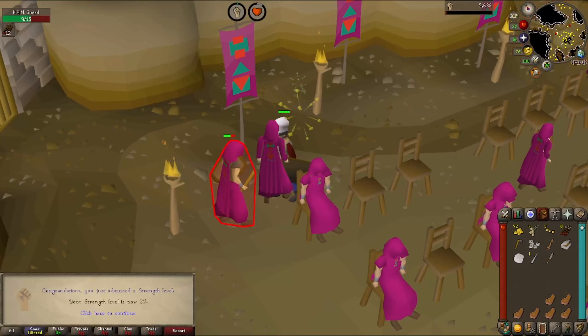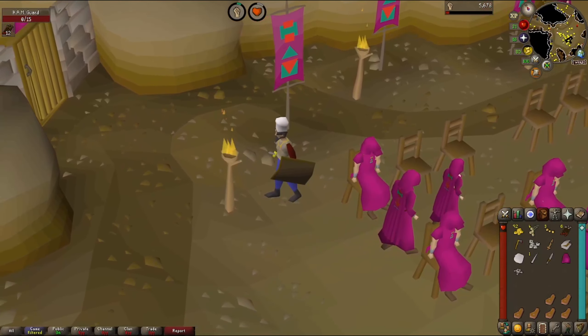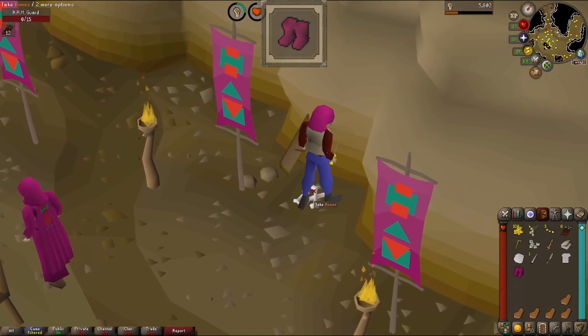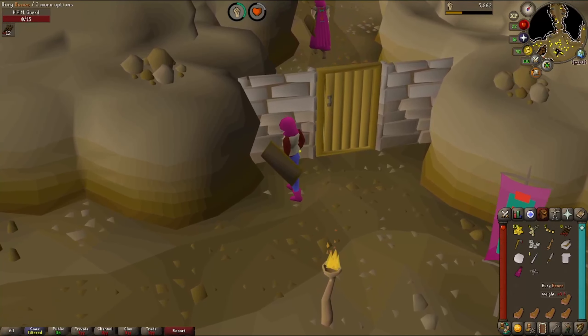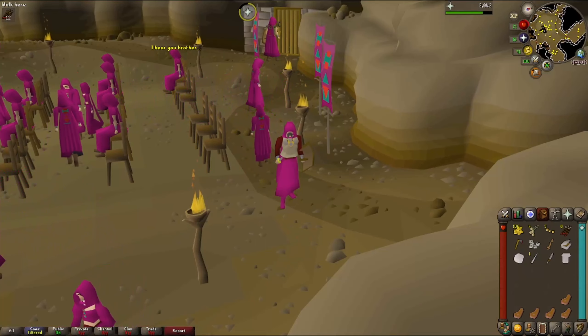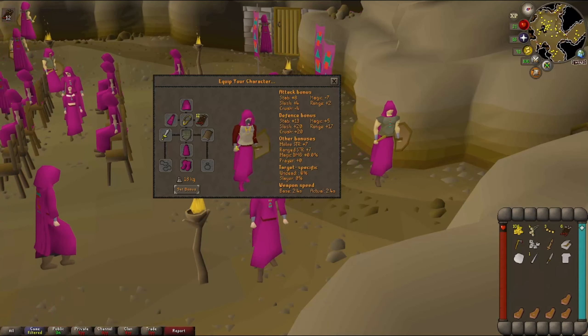Level 22 strength — I'll be doing strength for a little bit. Ham hood unlocked: that's better defences than the chef hat and is tied for the rarest HAM clothing piece. Then the boots — two pieces down. The cloak too — rarest pieces done and our first cape slot. Ham robes: another piece providing a little more defence, our first leg slot. Our defences are looking a lot better than at the start of the episode.